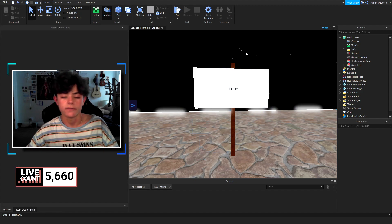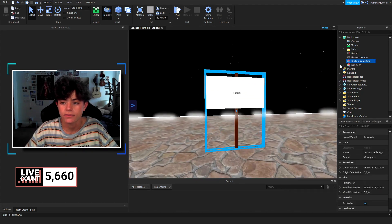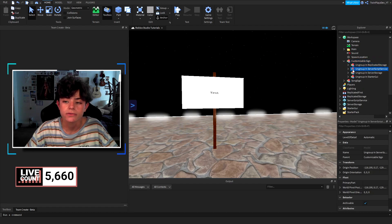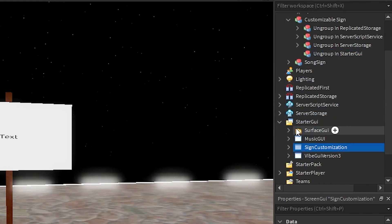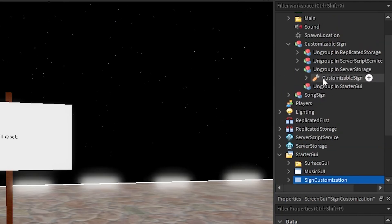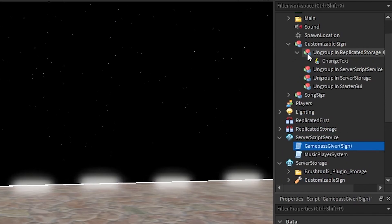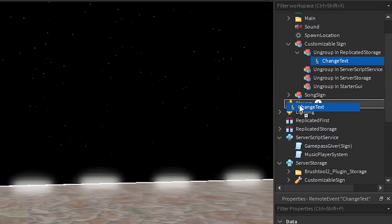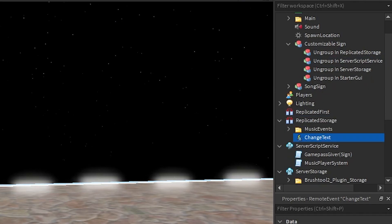It's going to load in like this, and when you click it it's going to say a few things: ungroup, ReplicatedStorage, Script, ServerStorage, StartGui. So we're going to do that real quick — StartGui, we're going to put that in there. Then ServerStorage — we're going to put the server script right there. And ReplicatedStorage — we're going to put it right there. Perfect.